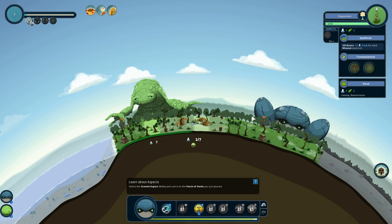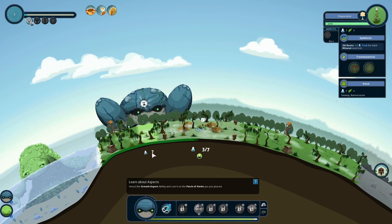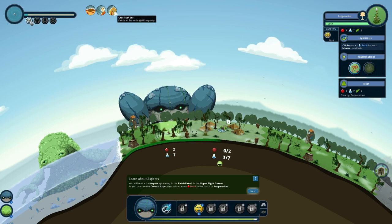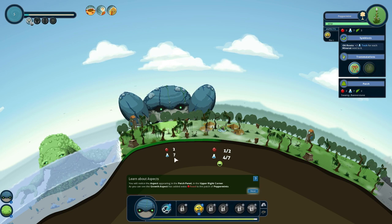We'll use E on the herbs. The growth aspect has added extra food to the patch of peppermints — lesser growth aspect: plus 2 food, plus 1 natura. So that makes it even better than on its own. Before, it was just 7 technology — now it provides an extra 2 food and more symbiosis. All giants can have aspect abilities which can upgrade plants, animals, and minerals.